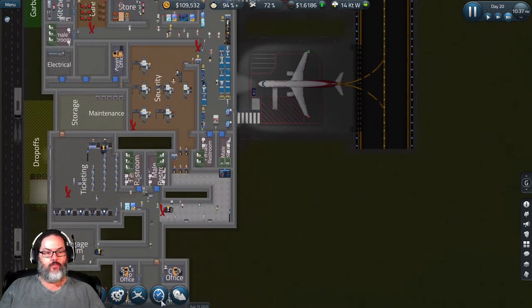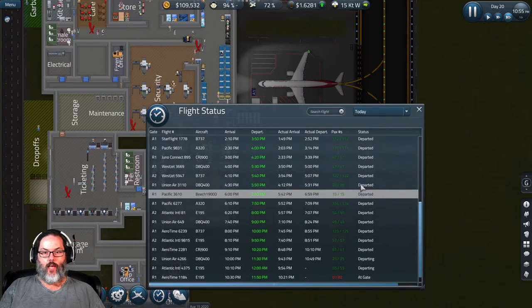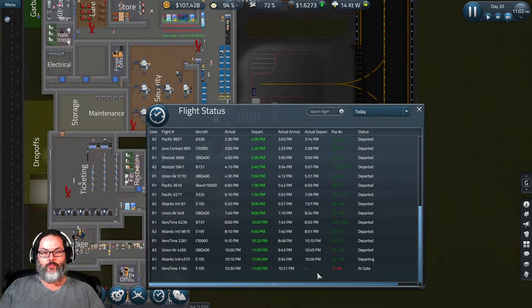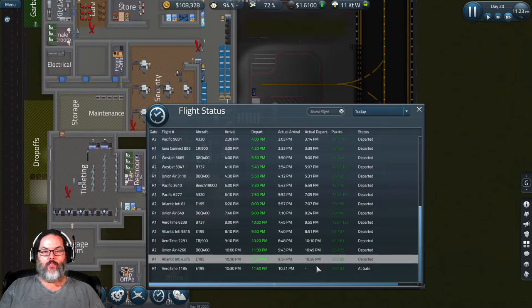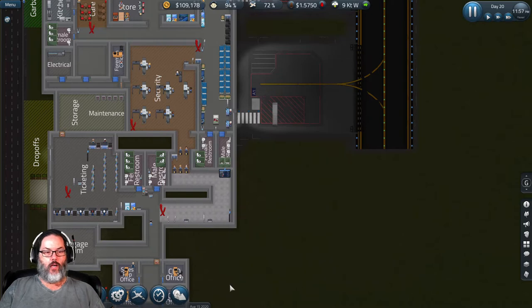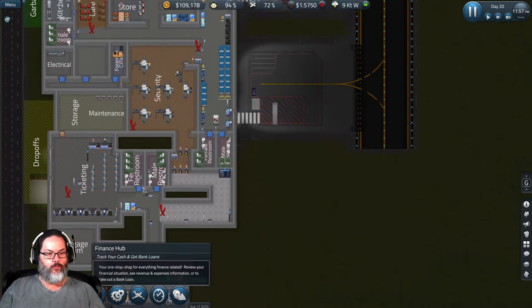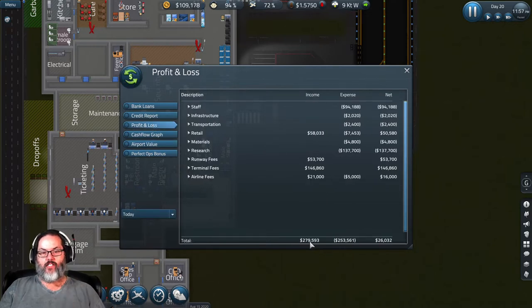So yeah, we had that one overbooked flight — that's weird. We were supposed to leave at 12 a.m. and we left an hour and four minutes early. Our last plane was supposed to leave at 11:50 and it's already gone. Let's pause it — three minutes before. So we haven't built a lot today, we brought in 279,000. We did spend on research, so without that we would have had another 137,000 — it would have been a good day.